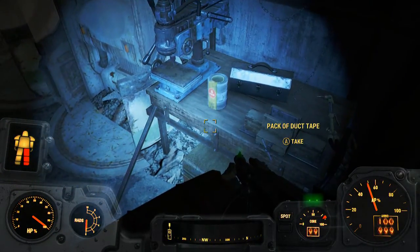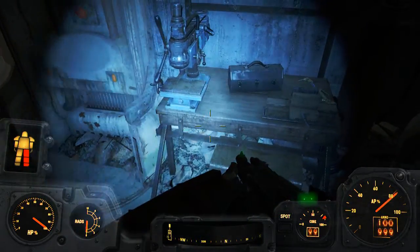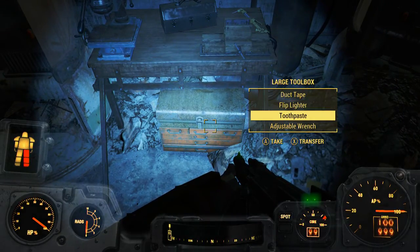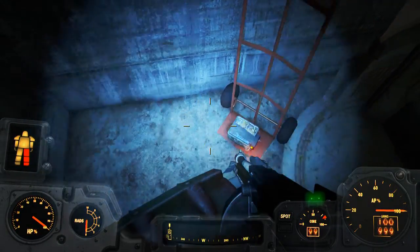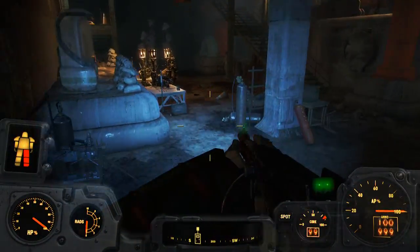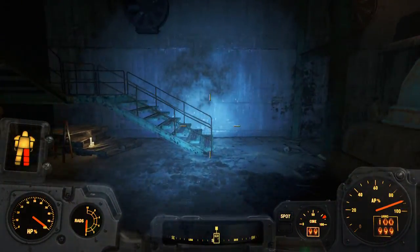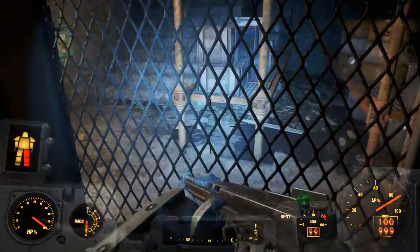There's a duct tape here. Wait - what did I just see that had loot? Ah, here we go - nothing. Oh, a missile launcher! Well, that's an interesting find up there. Now how the heck do I get out of here? The minimap icon - that doesn't really help me since the door is closed.